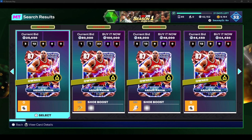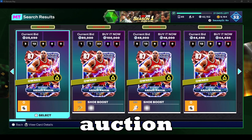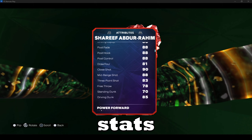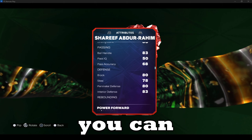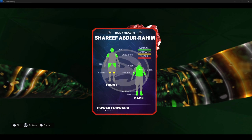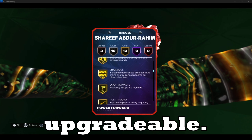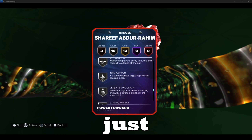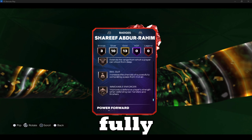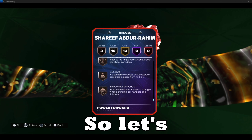Obviously number one is Sharif. You can get this card for anything less than 30k in the auction house right now. He has good stats all around — I'm not going to go full in-depth into it because you can see the stats right here. They do not lie for power forward and he has 26 badges right now, all of these are upgradable. I still have one more badge to put on him, but once he is fully golded out he will be a beast. He already is a beast for my team.